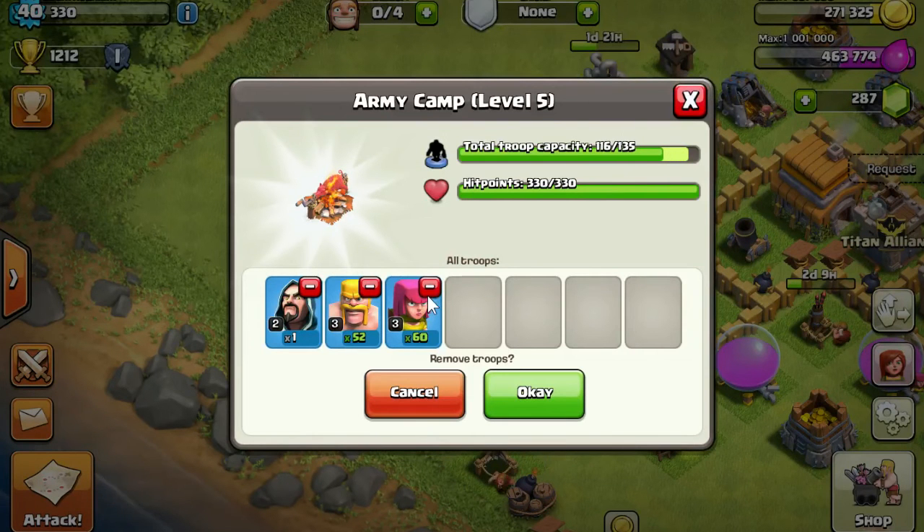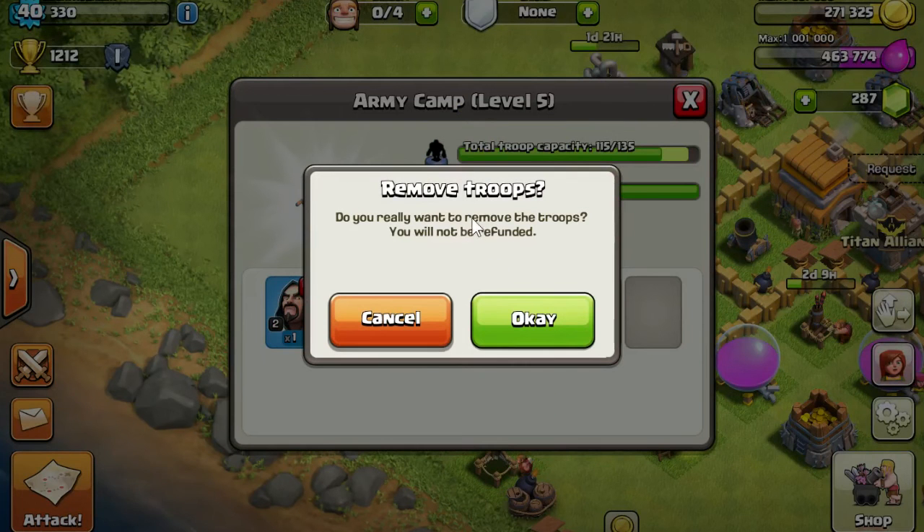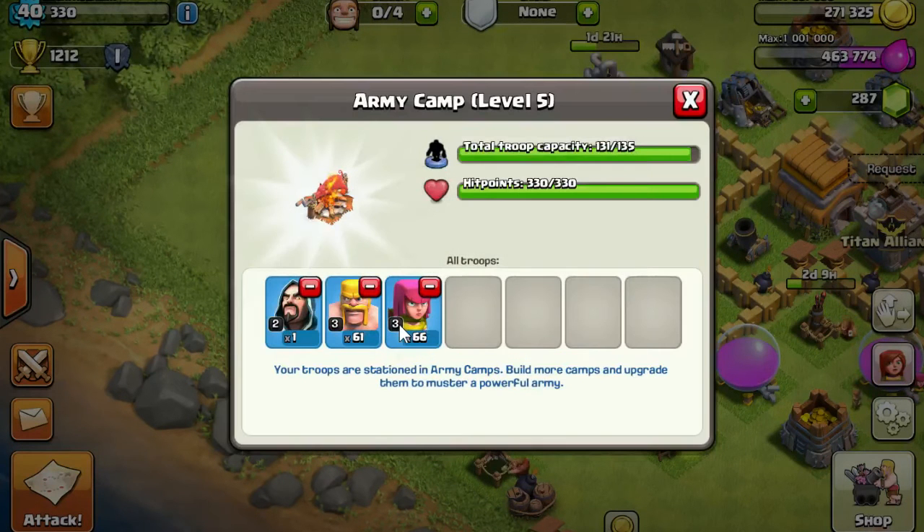Clicking OK would remove those troops, and you get a window that says 'remove the troops - do you really want to remove them? You will not be refunded.' That's right - you will not be refunded the elixir, dark elixir, or whatever you spent to get those troops. Be really careful, because if you accidentally remove a PEKKA or something expensive that takes a long time to train, you will be kicking yourself. It happened to me once, so I'm tap cancel.